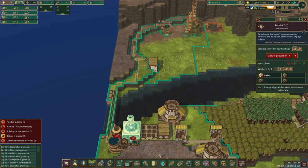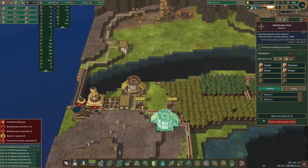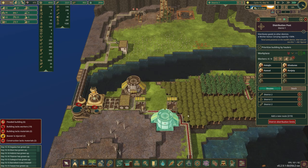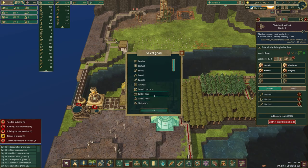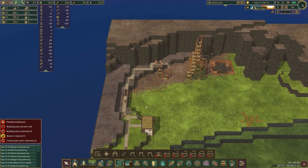Do we have planks? I think we stopped importing them. Yeah, we're going to continue importing planks because we have plenty of them now. We're going to import planks and we're going to import gears and go ahead and look into building out stuff here.